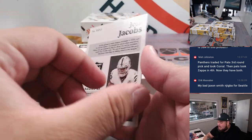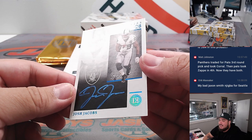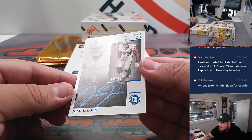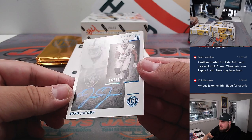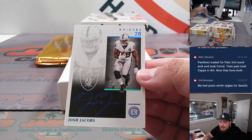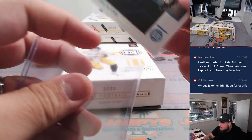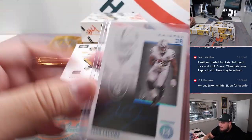How about a little Josh Jacobs for the Raiders? Look at that — the blue ink you can't see like this, but when you turn it, it actually really pops. 6 out of 25, very nice. Raiders going to Ryan. I think he signed a one-year deal, so he's back with the Raiders, not holding out anymore.